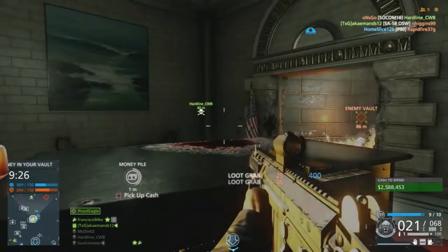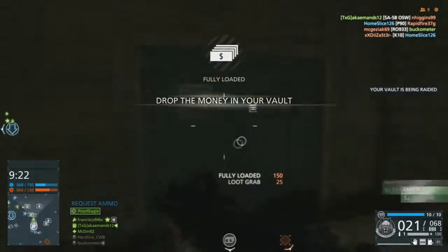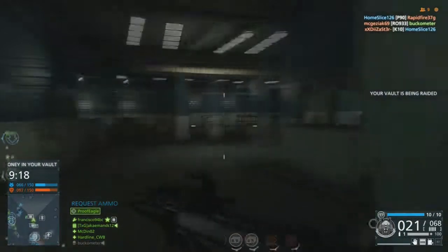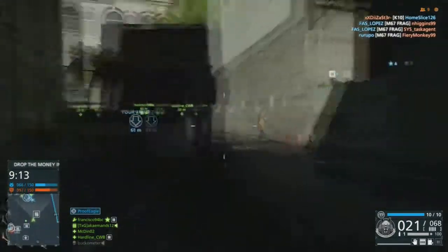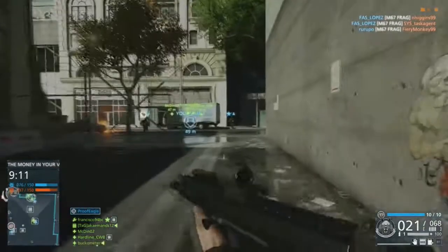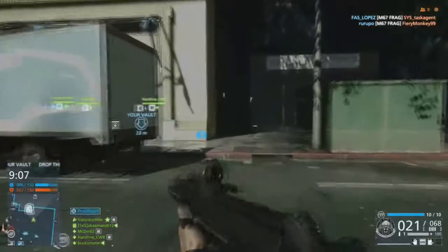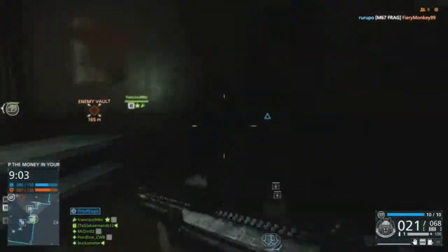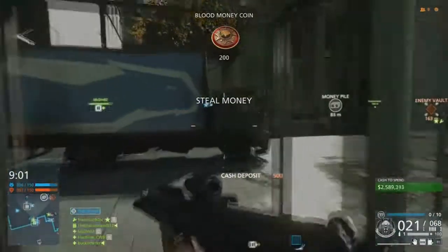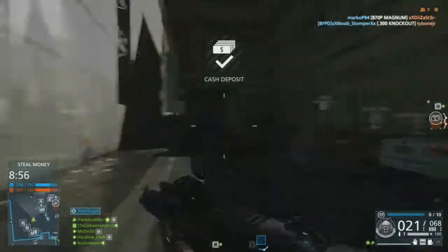Now when you first pick up the SA-58 OSW, I'll explain this in a future video, but the battle rifles in this game for some reason when you first pick them up are absolutely trash — I mean worthless pieces of crap. The reason is just because they have no attachments on them. They're absolutely horrible, but just give it time, get the attachments unlocked, play on some close-quarter maps if you have to, and you'll eventually get all the attachments you need to make it a viable weapon on the battlefield.